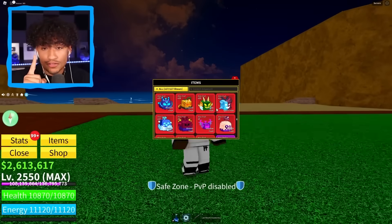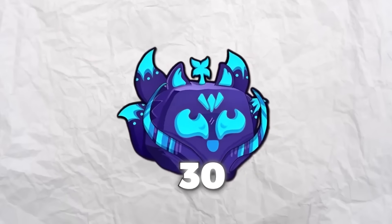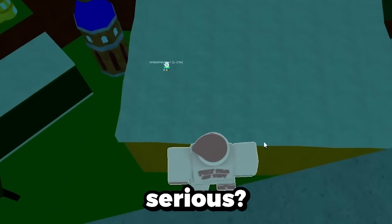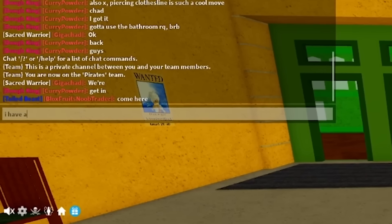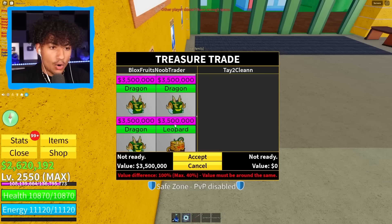We currently have 20 dragon fruits and by the end of this video they're probably all going to be gone. Right now we have 25 Kitsunes, so by the end of this video we should probably have around 30, which would be insane. Let's go to mansion and try to find our first trade — but there's only one person in there. He doesn't have enough space for my four dragons; these aren't good fruits so I'm canceling the trade.